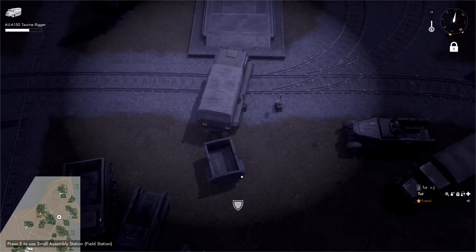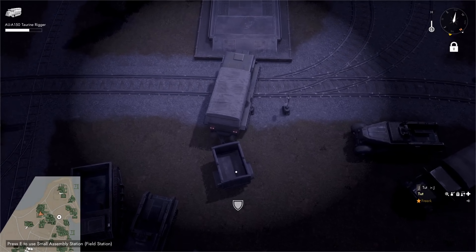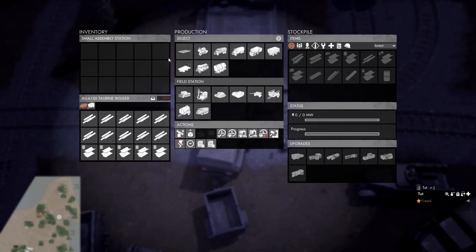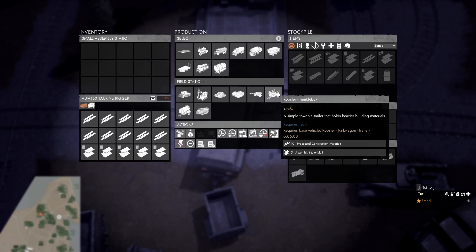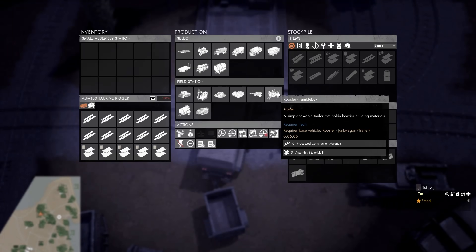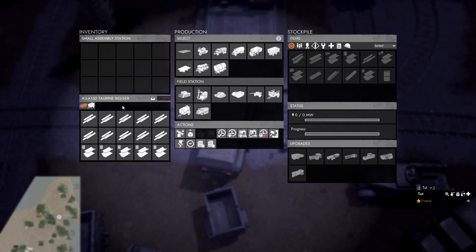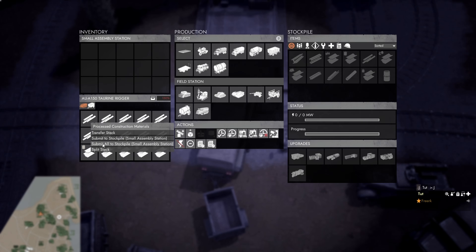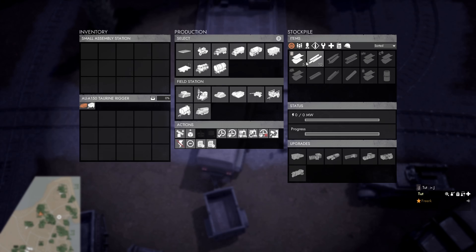If we want to upgrade the base trailer to a trailer that can hold large items — the tumble box — we come to the small assembly station with the field station upgrade. Hovering over the tumble box we can see it requires 10 processed construction materials and five assembly materials type 2. I have those in the inventory of my heavy duty truck, so I right click on them and select 'submit all to stockpile' to transfer them into the small assembly station stockpile.